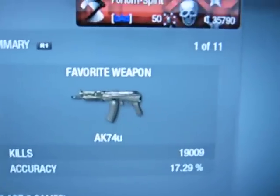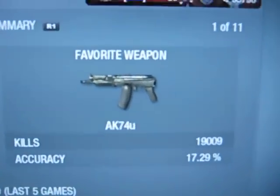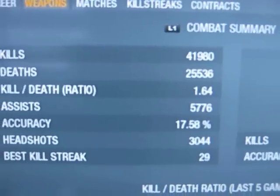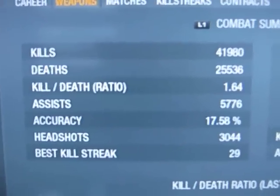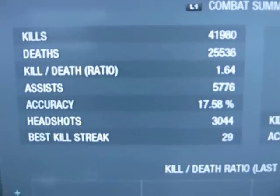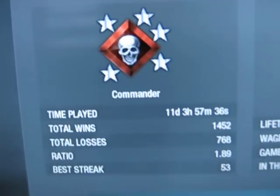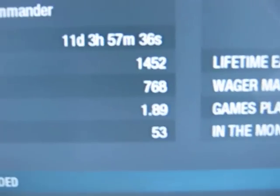My weapons — favorite weapon is obviously the 74U with 19,000 kills. Overall kills: 41,980, almost 42,000. KD is 1.64 — not terrible. One thing I forgot to mention: 1.89 win-loss ratio.